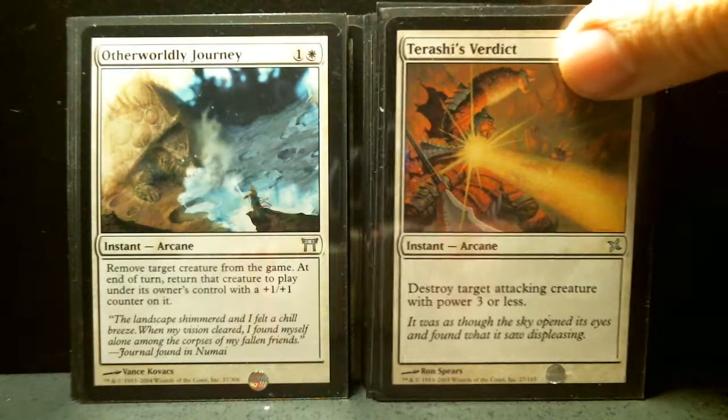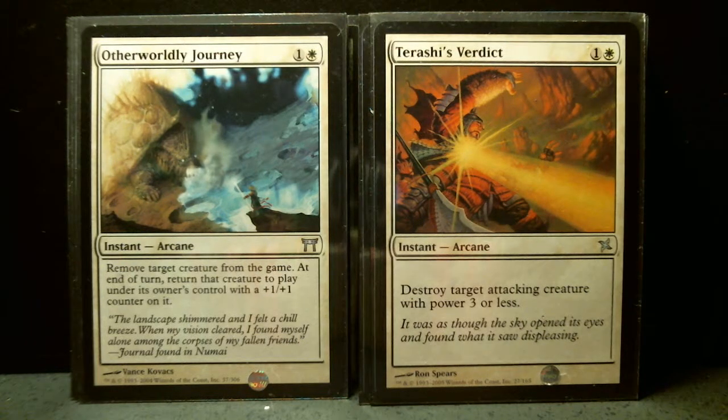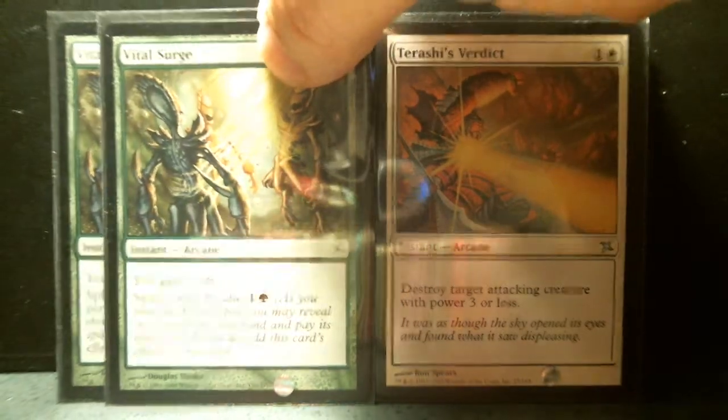One of Otherworldly Journey and two of Terashi's Verdict — both are arcane, both are two-drops. Otherworldly Journey removes a target creature from the game; at end of turn, return that creature to play under its owner's control with a plus one, plus one counter on it. That's pretty nice. Terashi's Verdict destroys a target attacking creature with power three or less. That could be useful. I think these cards look really useful.